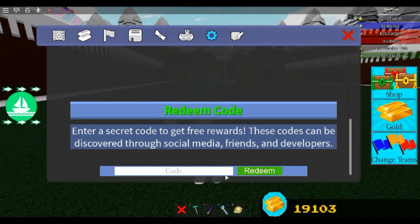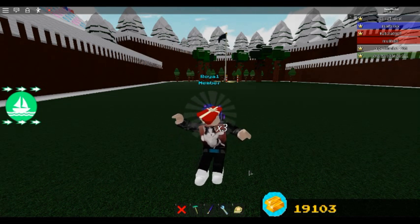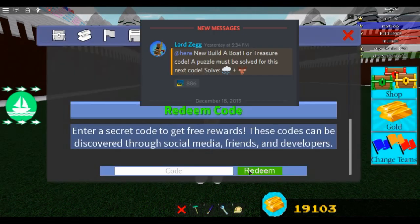The next code is 'Christmas Tree.' I had to solve a little puzzle on the Discord for this one. Christmas Tree gives you a Christmas tree — that's amazing — 15 green presents, three big long red presents, and some stars.